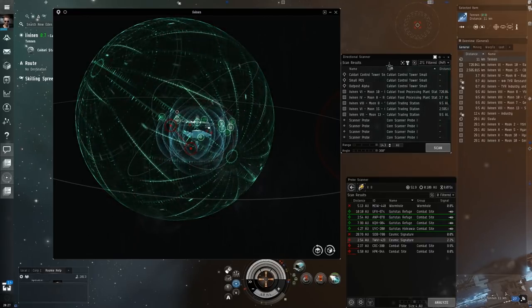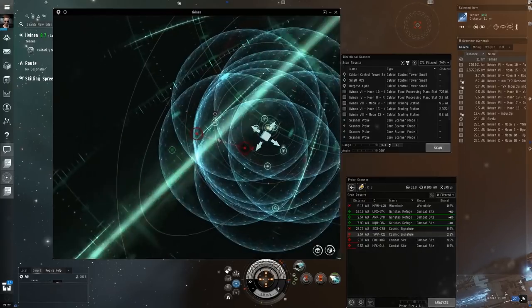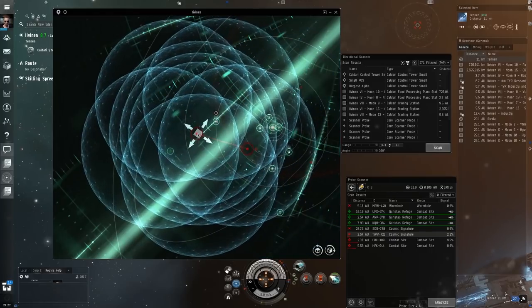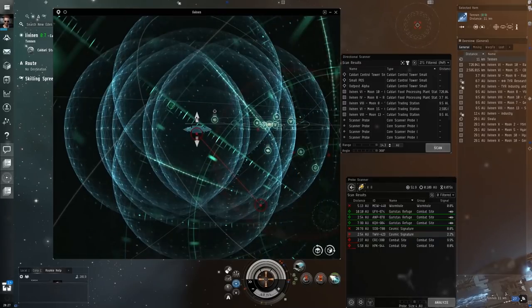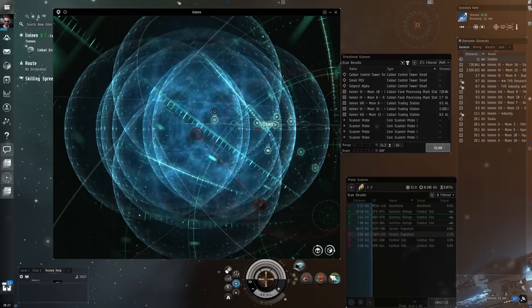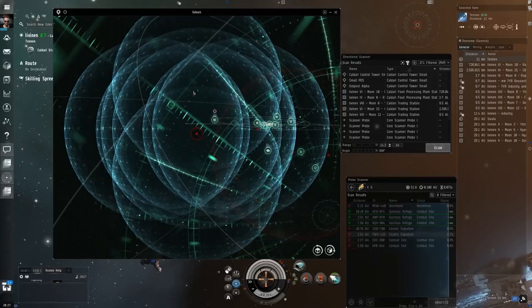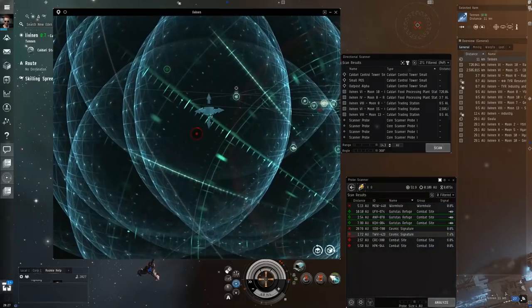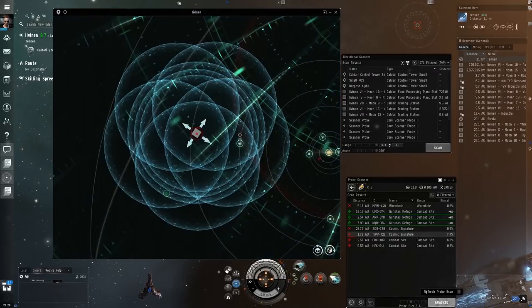D-scan is everyone's best friend for security. You're going to want to spam this fairly often, especially when doing other scanning. Over here we're trying to narrow down a cosmic signature and having a hard time. We've got a sensor echo on it — I'll center the view on one of the two blobs and guess it's the top one. If it fails I'll move to the bottom one. The whole time you'd normally be hitting V and watching out for things. You can change the D-scan filters to different categories so you can ignore stuff you don't care about — for example, do we really need to show space stations? Not really.